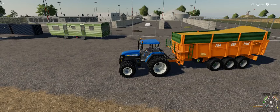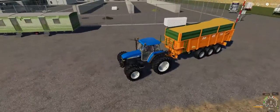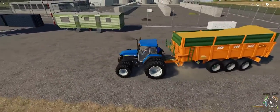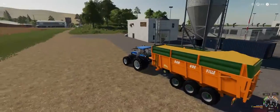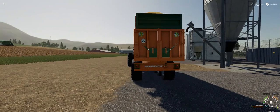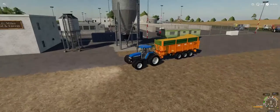The triple axle is the same price - 45,200. Capacity of 30,000, 33,600, 36,500, 37,200. Manufacturer is Dangerville, category is trailer, and the author is Nikopix. Size is 6.60 megabytes. I've got this with a full load of corn at 37,200, which is the maximum amount.